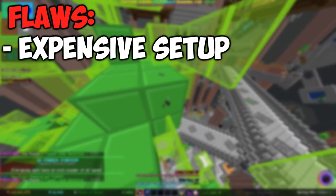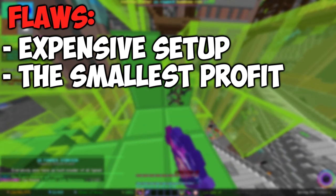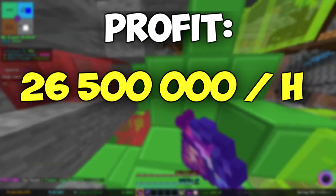Skata, which is the best pet for this method, is the most expensive mining pet. This method makes the least amount of money, which is 26.5 million coins from one hour of mining.